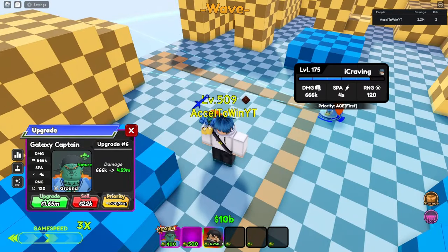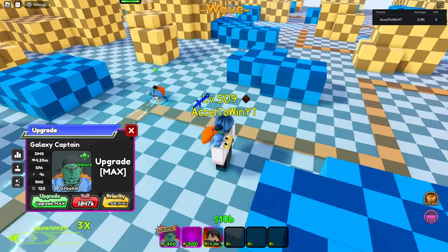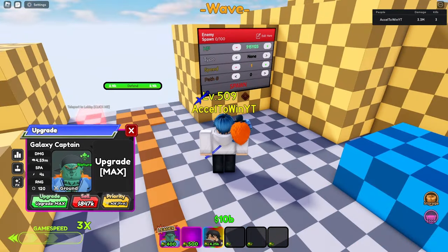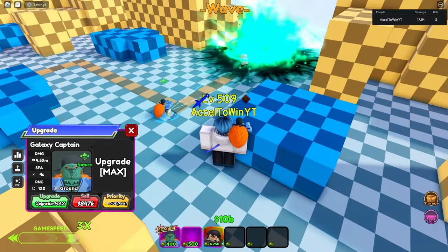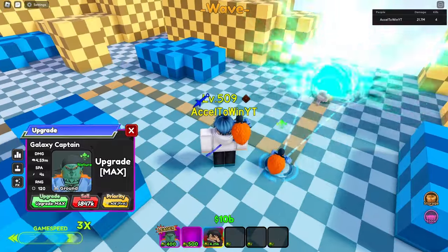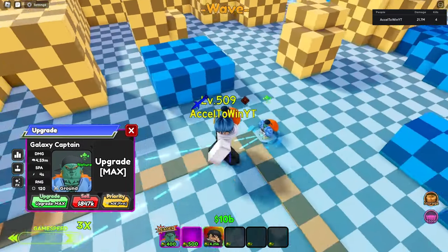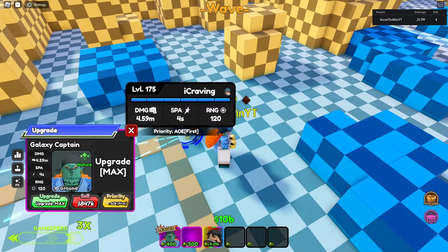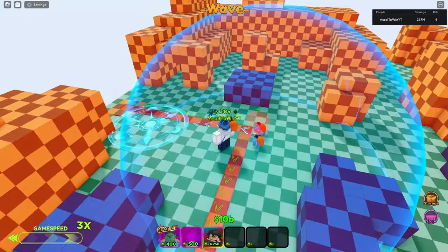Yeah, Gohan would be better for story mode and raids. Gohan is pretty much better in general. Let's check if there's a new animation — there it is, took a while. So you don't get the new animation on upgrade, you just get it when you hit the last upgrade. That's the new animation — he just shoots an energy bomb.